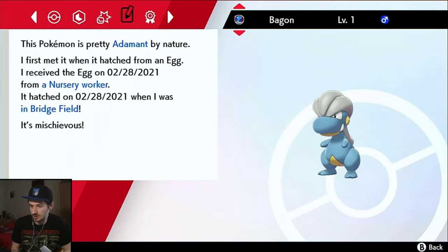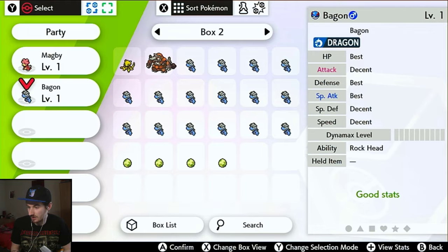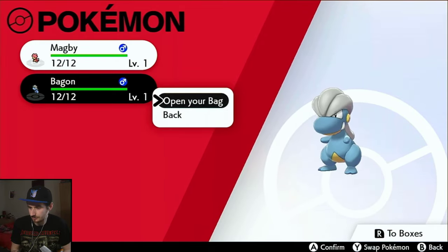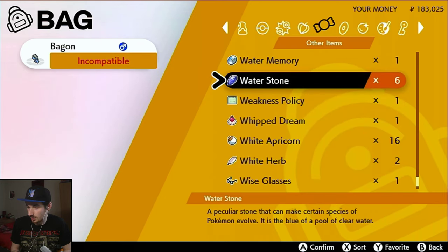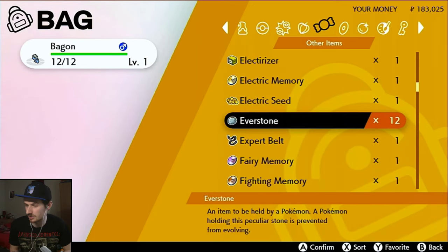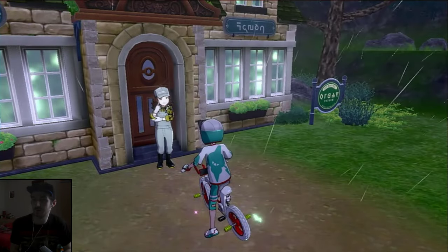We're back — I've now got my Adamant Bagon. If you go across and check, the attack stat is red and special attack is blue — that's the Adamant nature indicator. This Bagon has three best IVs. Now I'm going to give this Bagon an Everstone to hold — not to use, just to hold.